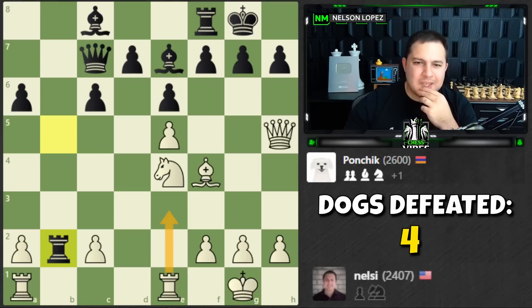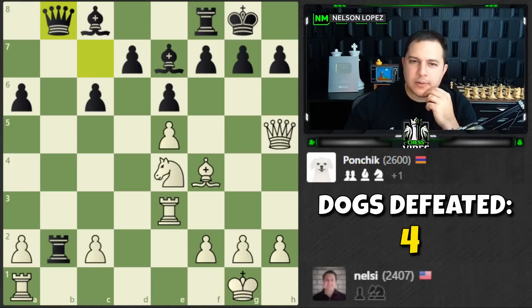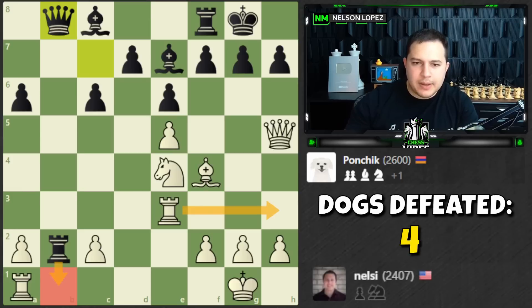I'm going to do it — it's a little slow but I'm going for the back rank checkmate. I have a clever idea: bring the rook over, this is going to happen, and I block with the bishop. Then h6. What do I do then?